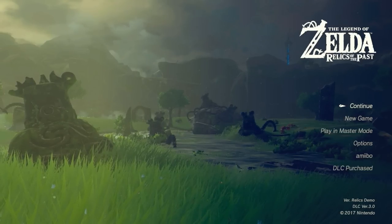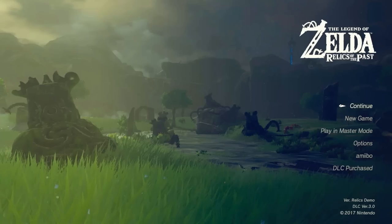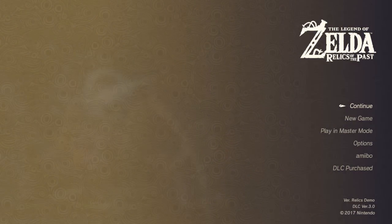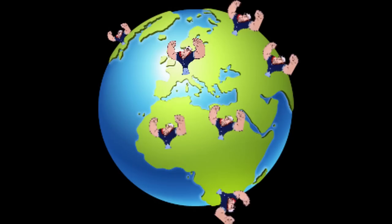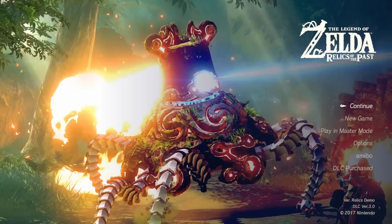Hey there, I'm your host, the Bread Pirate, and today we're going to be playing a mod called Relics of the Past for Breath of the Wild. What this mod does is it takes locations in the game, adds in a ton of guardians, and then makes them more powerful. It's kind of like Popeye eating a can of spinach and then multiplying him by a thousand times all over the world. It's going to be fun. Yay. There's going to be a lot of death. Let's do it.